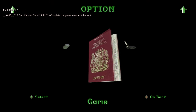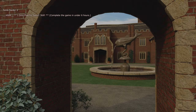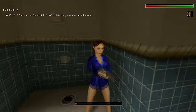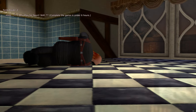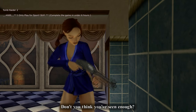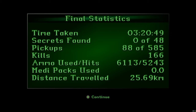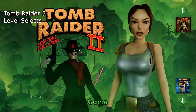The final slot for Tomb Raider 2 is slot 600, Home Sweet Home — 'I Only Play for Sport Still' trophy for finishing the game in under six hours. Load that slot, kill the boss in the bathroom as shown earlier, and you'll get the trophy. That's all of the save slots for Tomb Raider 2. I prioritized hard trophies and trophies that span multiple levels — that's why I picked the ones I did.